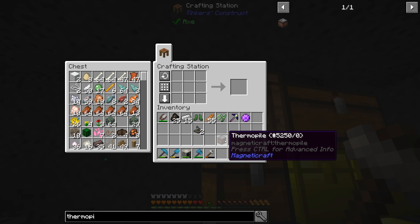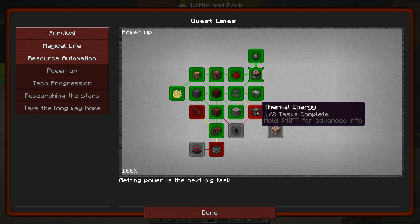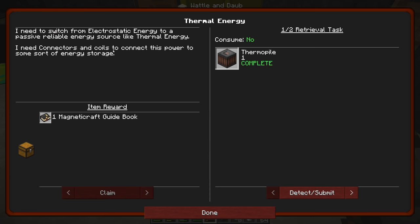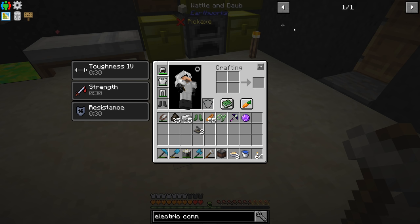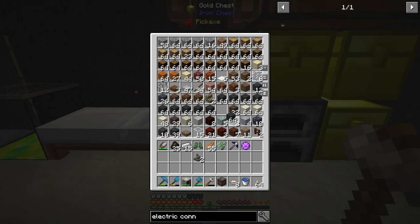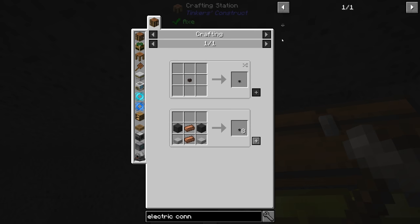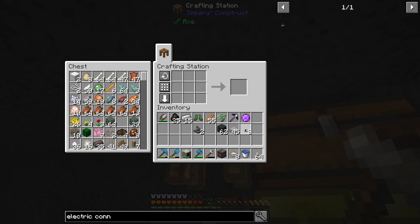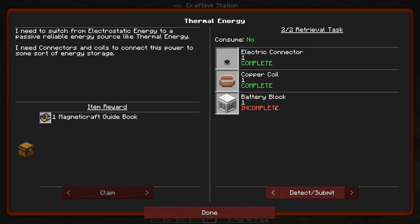We just hammer the bronze ingots into plates and we can craft the thermopile - no problem at all. If I remember correctly the thermopile needs lava on one side and water on the other to generate power. The quest gives us the Magnetic Craft guidebook so we should be able to look up exactly how it works. The electric connector is the next thing to make - it uses some basalt, copper, and stone slabs, all pretty easy. We produce eight connectors per recipe.